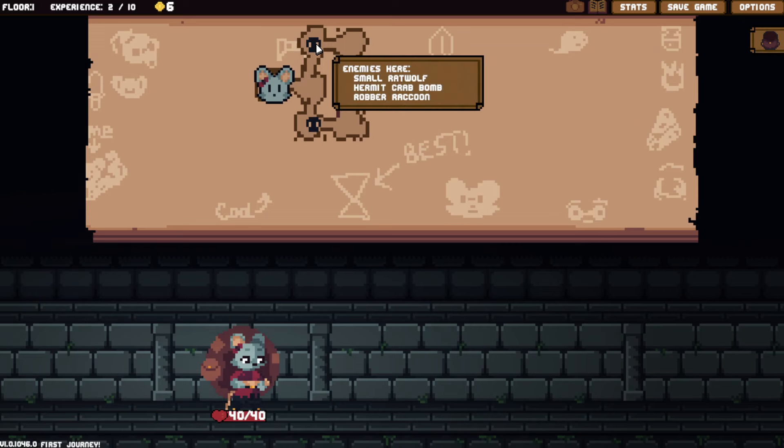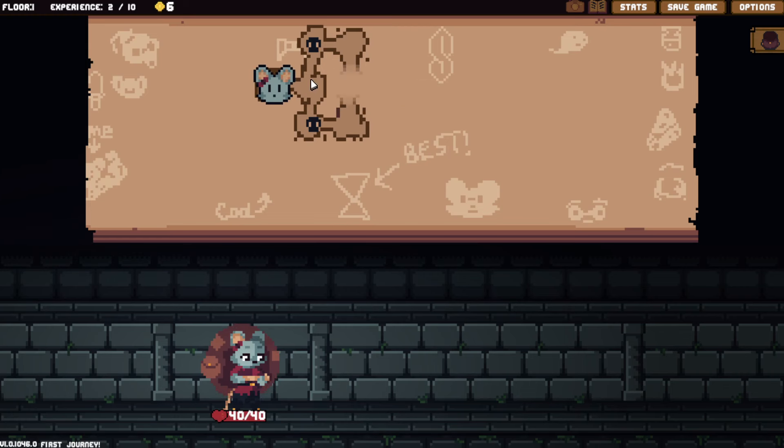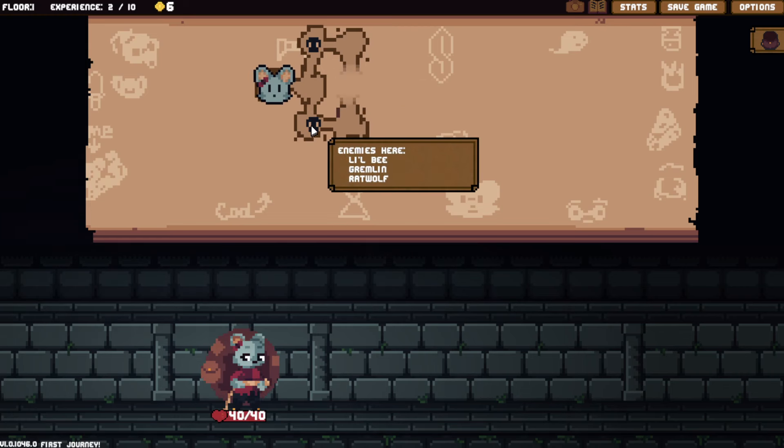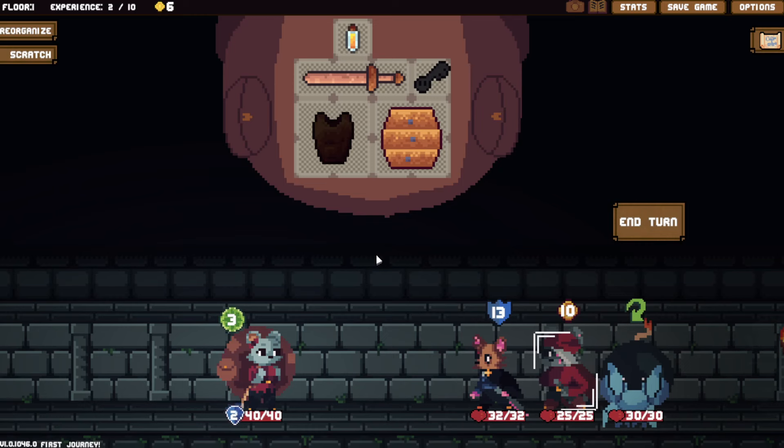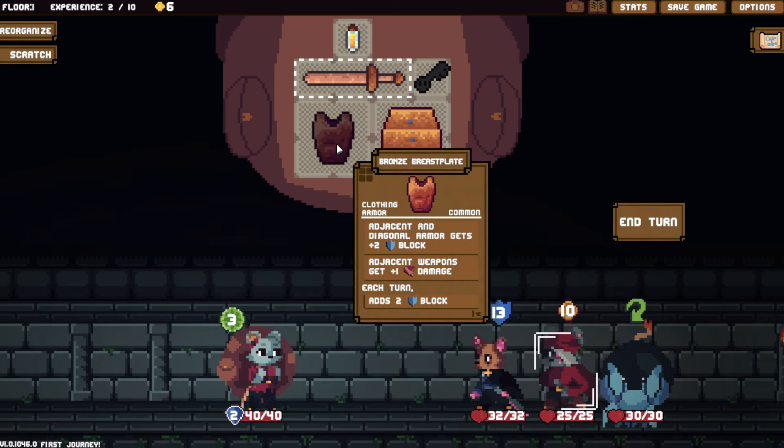Now I pick and choose. We got a small rat wolf, a hermit crab bomb, and a robber raccoon. Or a little bee, gremlin, and a rat wolf. Let's take the first two. You're going to steal ten gold from me, you jerk? We'll not take any action — this is just a passive thing. Adjacent weapon plus one damage. Each turn it adds two block, which is cool. Adjacent and diagonal armor is plus two block.